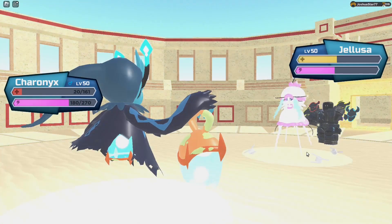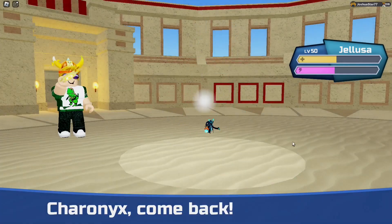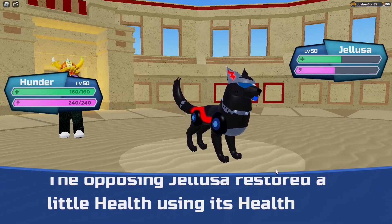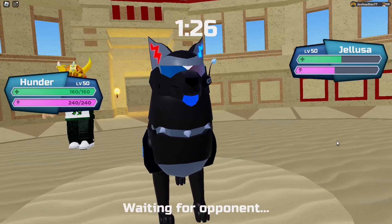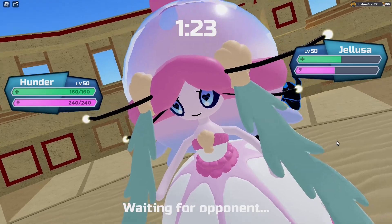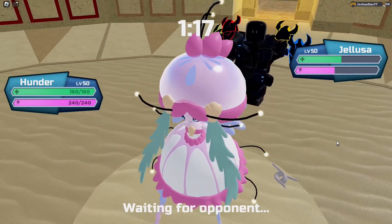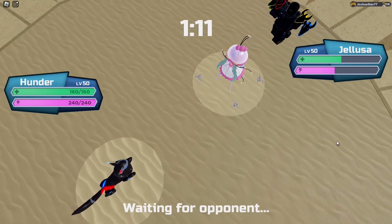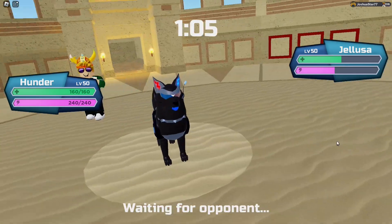Sometimes you just gotta do stuff that you don't wanna do in order to win these battles. I'm gonna go into Hunter — it forces something to come in, and that's a big deal. I honestly don't care who comes in, I just wanna make sure I defeat this Jalusa. I don't wanna take any risk with this thing — because if the Jalusa lives the hit, the Jalusa Luster loots all its HP back, and it's not fun. I'm Thundertromping. I don't care if he swaps out because the Jalusa's low. As long as he can't Luster loot the HP back, we're gonna be fine.